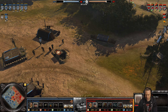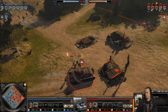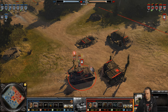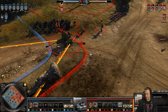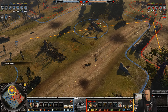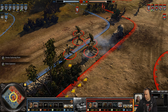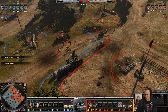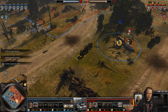Stormjager with the Panzergrenadiers. AT gun, field gun ready to fire. Infantry there to back them up — guards nonetheless. Notice how his conscript models are in the guard squad — cheaper to reinforce.